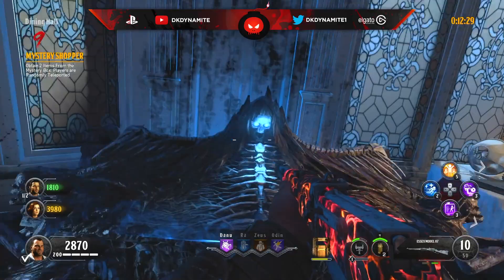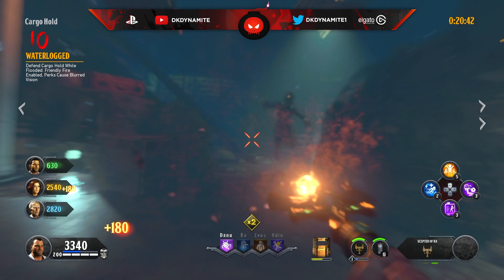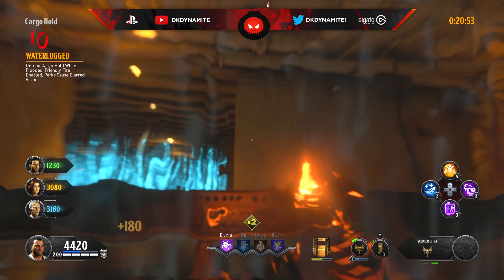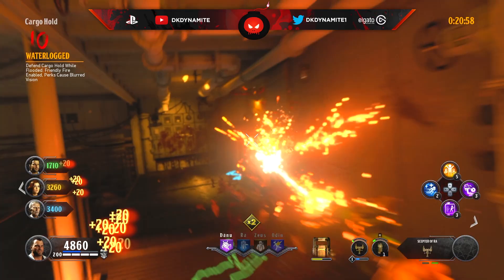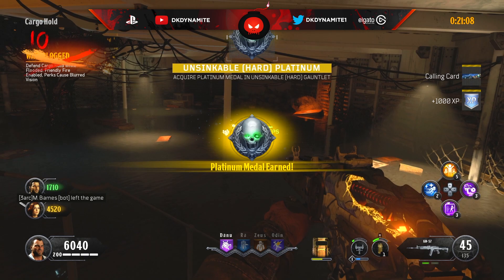For round number ten, defend the cargo hold while flooded, with friendly fire enabled and perks causing blurred vision. By this point you should be saving points for pack-a-punch anyway, so your vision shouldn't be too blurred. When it comes to friendly fire, I haven't tested whether downing a teammate gives you a strike, so watch your shots. You can all stand at the back of the cargo hold in a straight line, or stay at the top of the stairs throwing equipment.